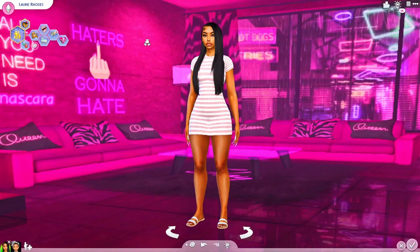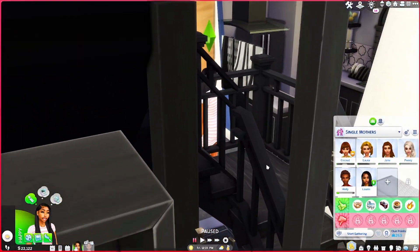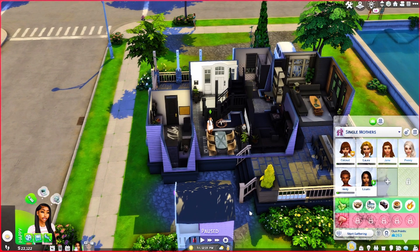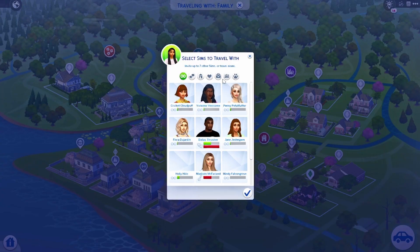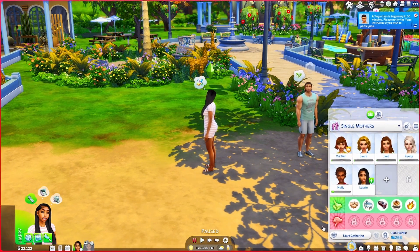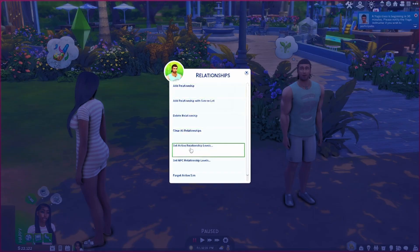I'm going to use my sim Laurie Rhodes, who I've been playing with off-camera. She's newly divorced — her husband went off with some other woman — so she's ready to make that money as a single mom. Since we gave her the trait, she's now a sugar baby and can go get her sugar daddy. I'm going to invite over one of the sims she knows — Mr. Brock — who didn't really work out romantically. He just does too much, so we're going to make him a sugar daddy instead. This is a mod review, so I'll just cheat their romantic relationship.